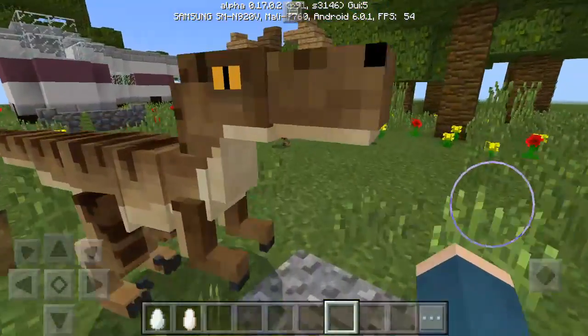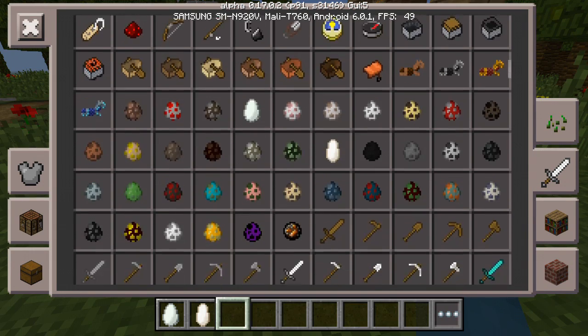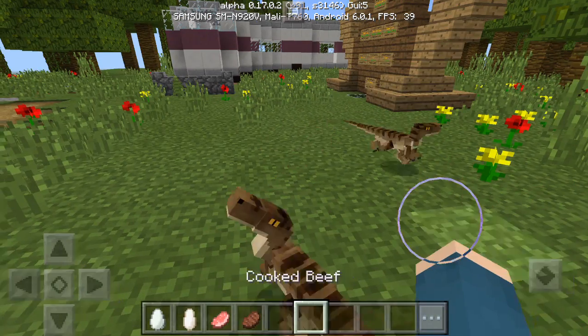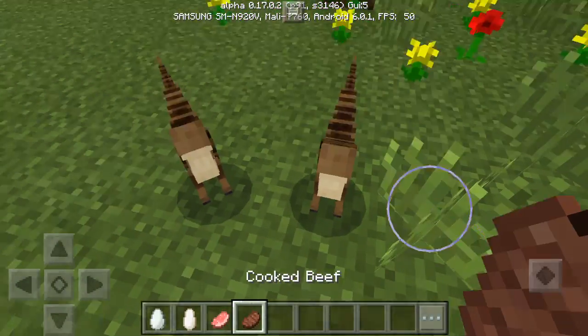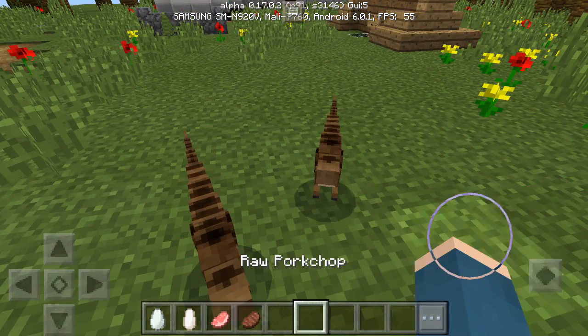You can tame them with any kind of meat — you have a 50% chance. Let's tame some dinosaurs. I'm gonna get out some raw meat and cooked meat. They also come to you for meat. It looks like you can tame them with either raw or cooked.